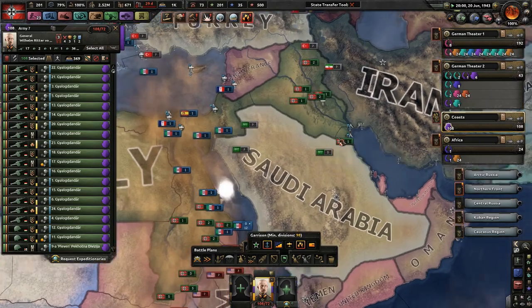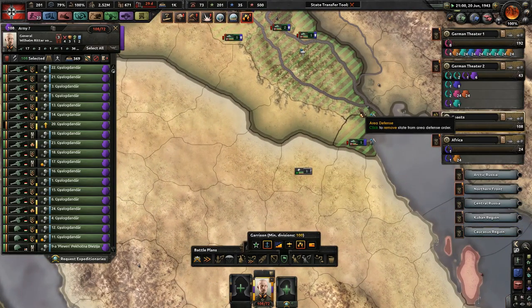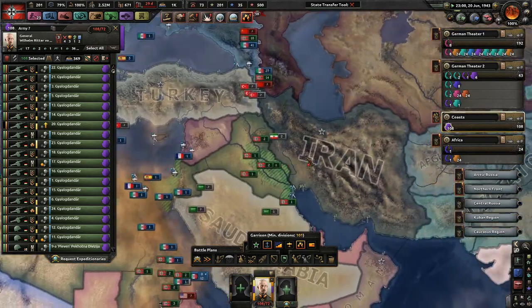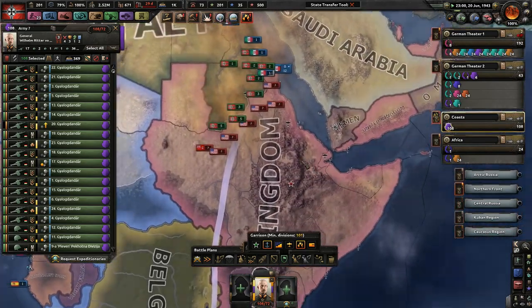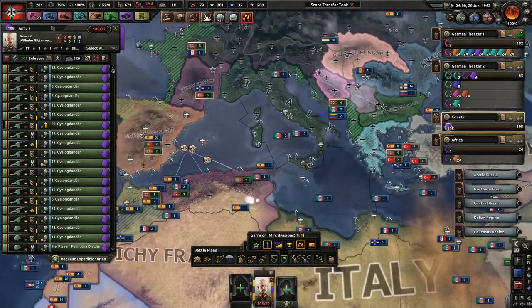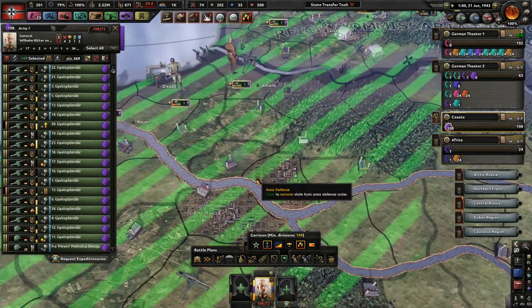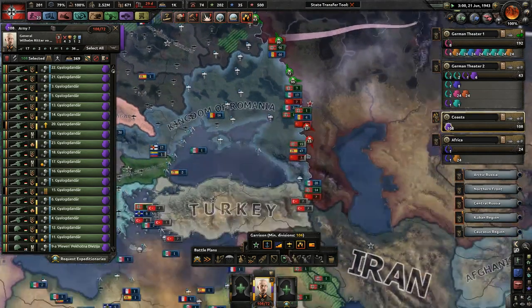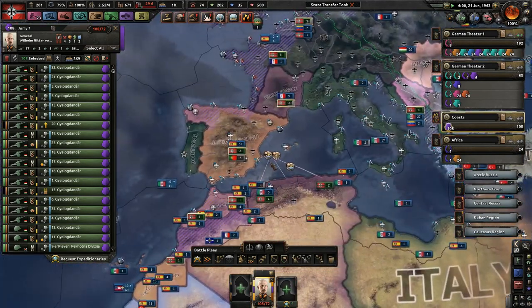Let's get some coasts in here — we're going to get help defending these areas with suppression. I'm not going to help them that much, because the Italians should be able to suppress themselves — that's a weird thing to say. Let's also do Paris so they stop rebelling against us, and one spot here.